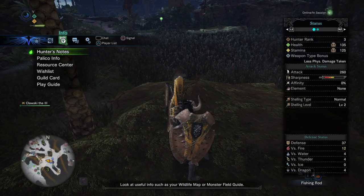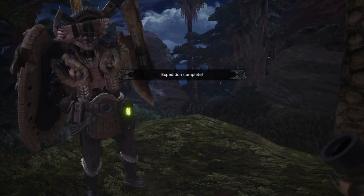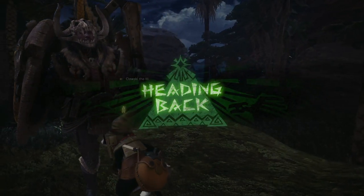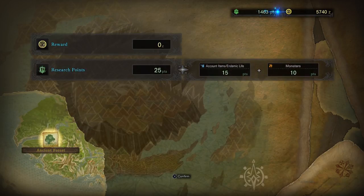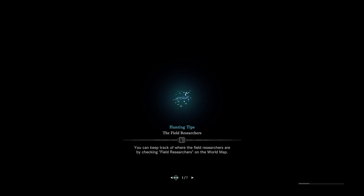Let's return from the expedition. That was really fast. I thought it kind of looked like there was a pink fish there, and yeah it was. Research points — 15. Let's take a look at the hunter's notes to see what it actually says about this pink fishy.